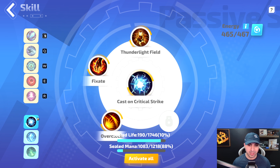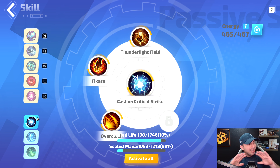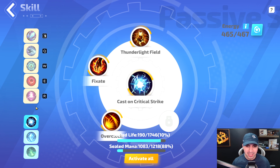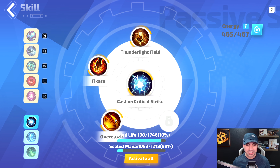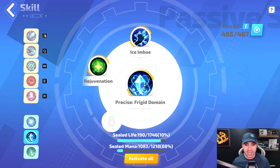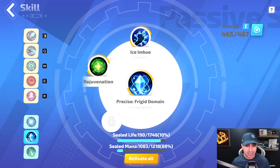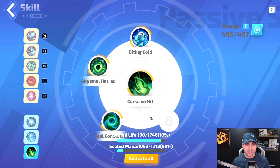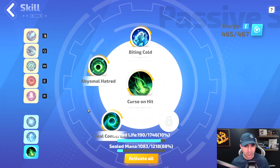Moving down to the passives — these took forever and ever to test, but this is what we ended up on. Cast on Crit: we have Thunder Light Field, Fixate, and Overclock. Second passive: Rigid Domain, Ice Imbue, and Rejuvenate. And last: Curse on Hit, Biting Cold, Abyssal Hatred, and Seal Conversion.